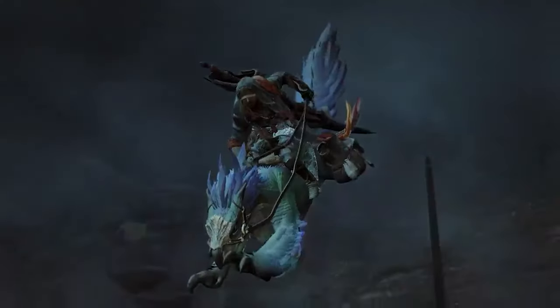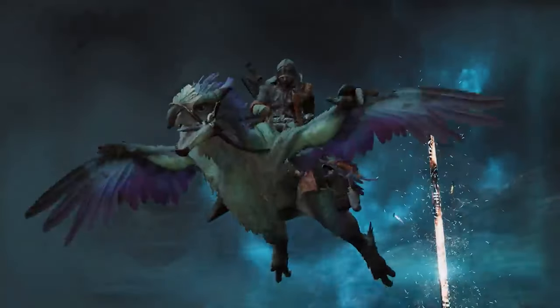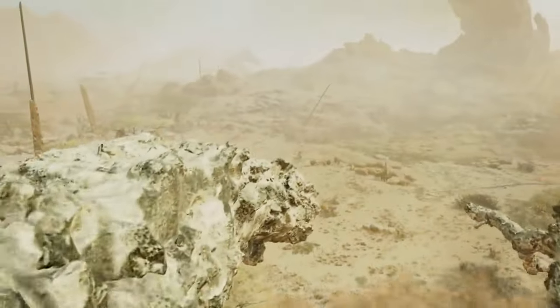Something pointed out in this scene — shout out to Cordy — when lightning hits one of the spines coming out of the ground behind us, it kind of looks like there are sigils or something engraved in it. It could be a coincidence, but the thickness and variety of those lines suggests some type of sigil lighting up as it gets struck.